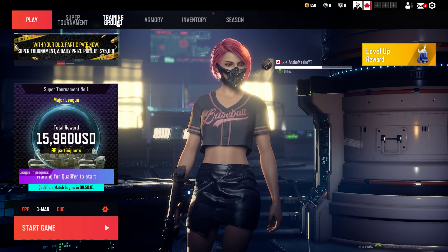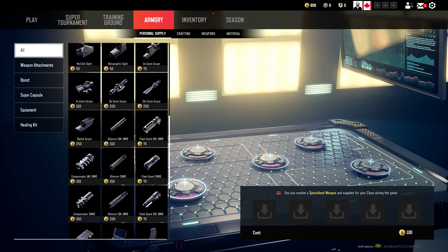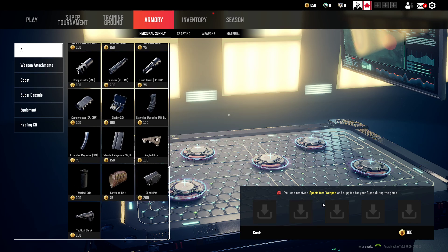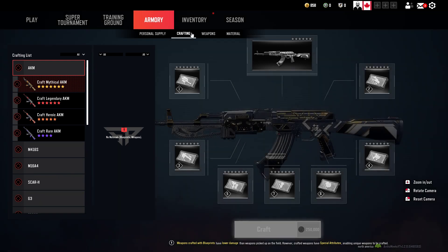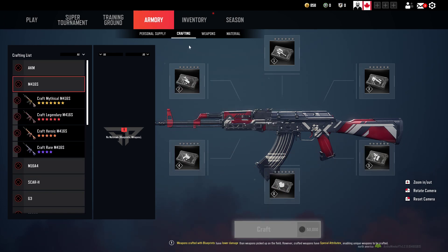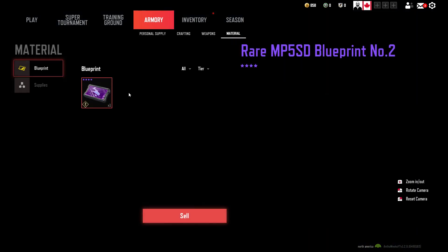Training Ground we'll take a look at later. Here in the Armory are all the things you can buy with your in-game currency. You can receive a specialized weapon and supplies for your class right at the start of the game. Here are all the things you can buy. You can also craft guns with materials here — it's a bit complicated. And here are all the weapons in the game with all the stats, which is pretty useful.